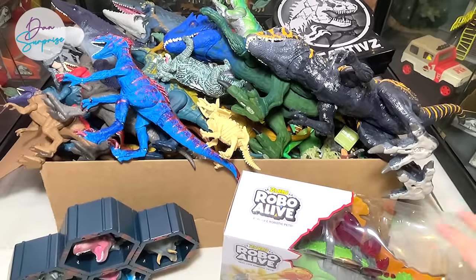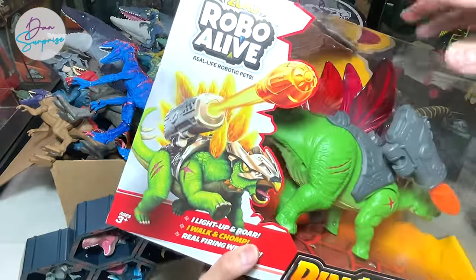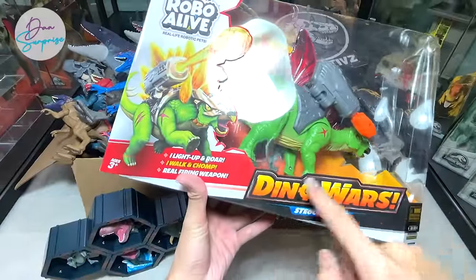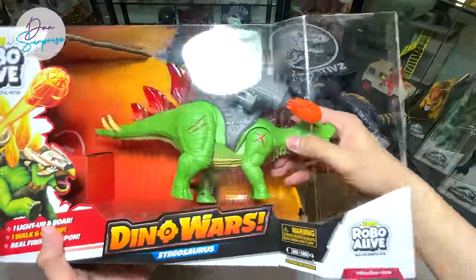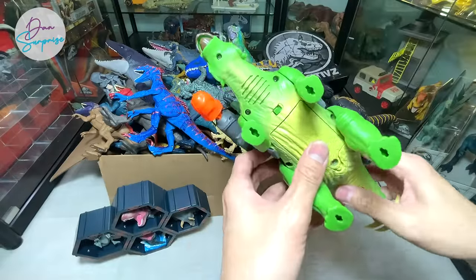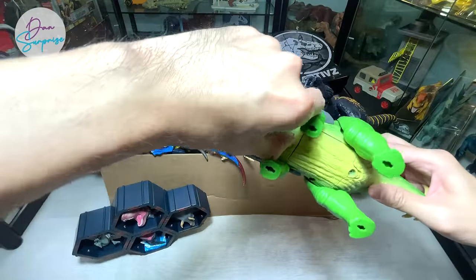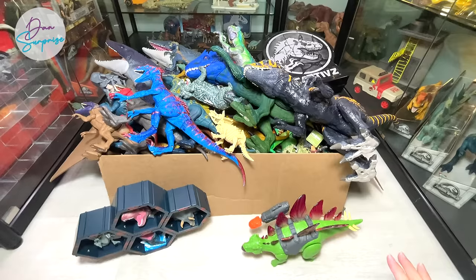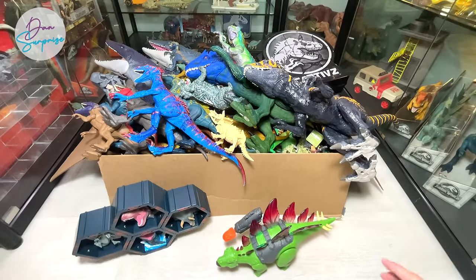All right guys, first figure - let's take a look at this brand new Zuru Robo Alive Stegosaurus, the Dino Wild Stegosaurus. It is pretty awesome - it comes with lights and it comes with sounds, so let's turn this on together. Let's switch on the button right here - can you see it moving? Very, very awesome stuff.